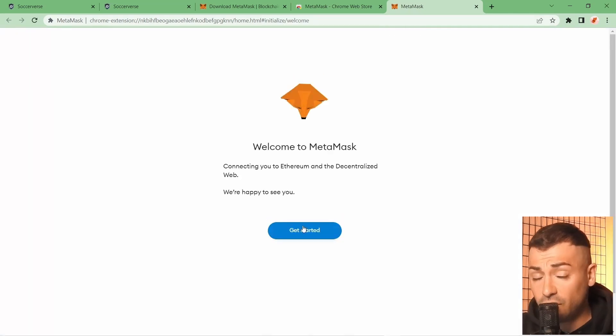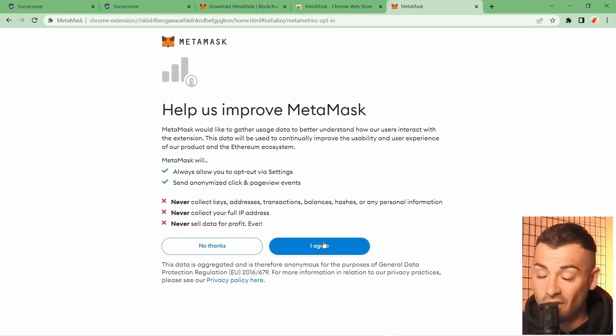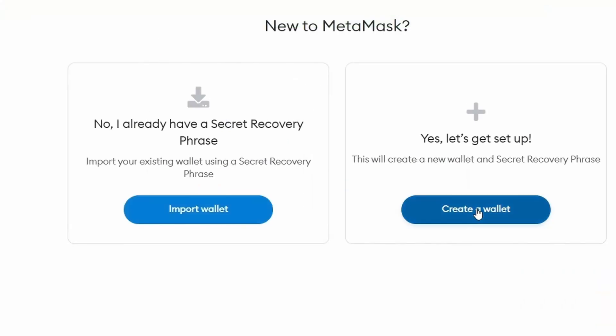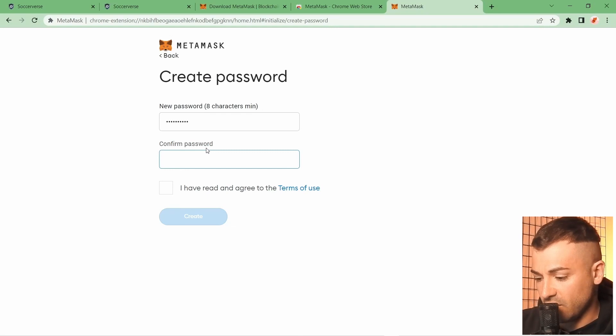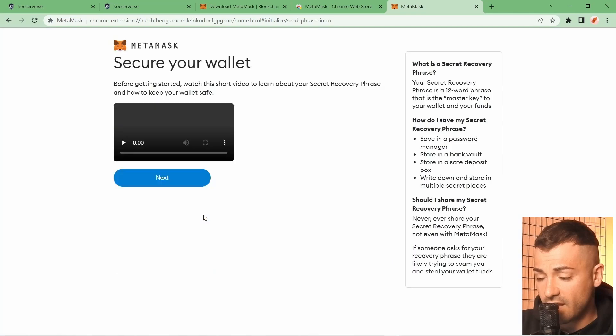We have to set up the wallet. We simply follow the prompt, click Get Started, and go through all the information. We want to set up a new wallet — we don't have a secret recovery phrase yet — so we click Create New Wallet. Add a password, confirm it, agree to the terms of use, and click Create.